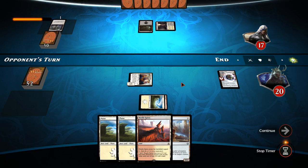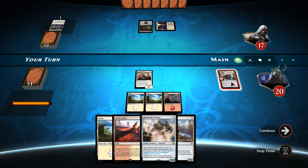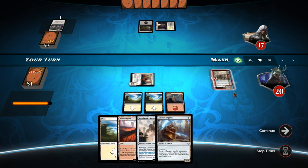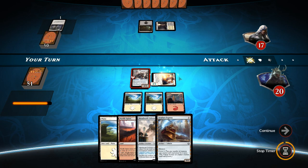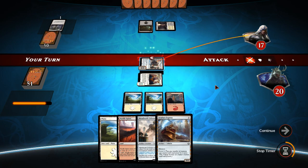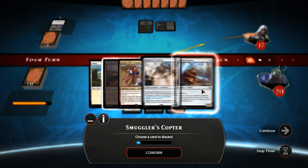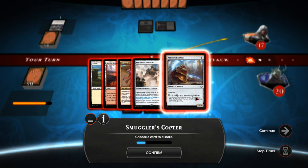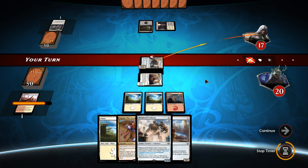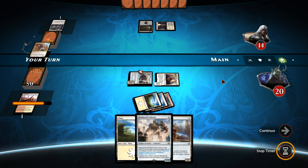Our opponent has white and black so far but not much else. We've got the Metalwork Colossus which is quite nice — let's play out the plains. We'll crew the Smuggler's Copter, swing for three, and use its loot ability to search up something useful. We got Depala — so I'm going to toss away the Needle Spires as it's just too slow, and then we can play out Depala, Pilot Exemplar. Very nice.